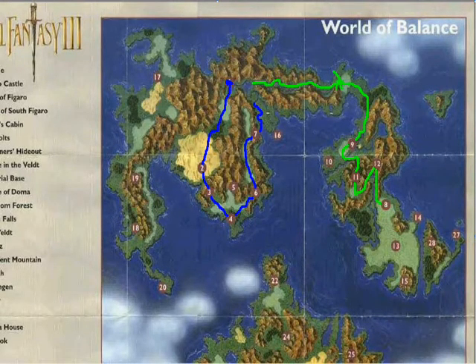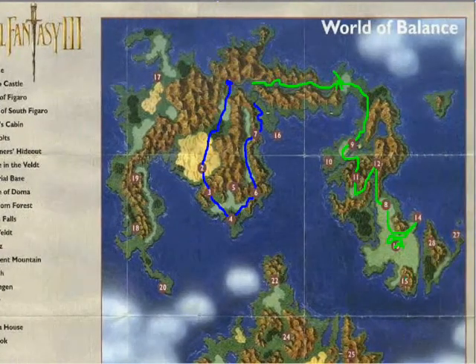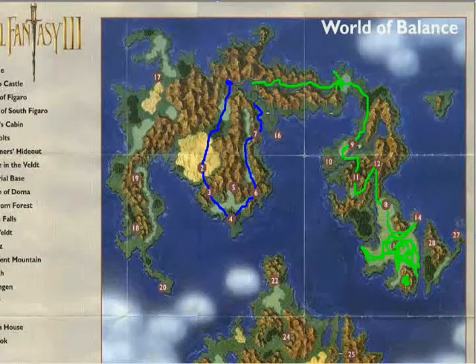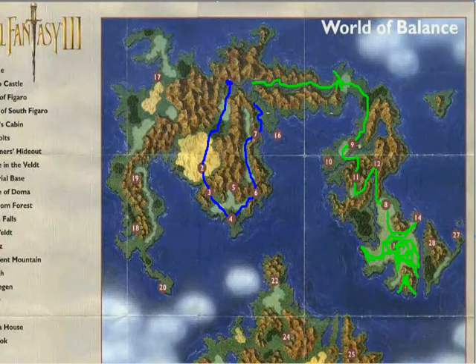We went to the house on the Veldt. And then we went all the way over here to get dried meat so we can capture Gao. We wandered around a little bit and finally got Gao — I think it was right there. And then he started talking about Crescent Mountain, which is right there. We searched all around and once we reached down there, we found out that Crescent Mountain was right there. So thanks to that, we went on our way to Crescent Mountain.